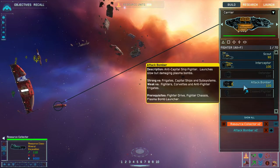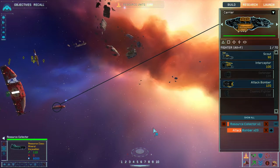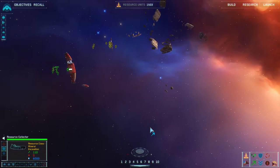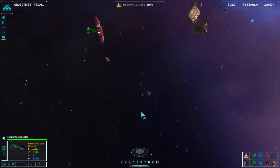We have Interceptors and Attack Bombers available now. I like to build 20 Interceptors on the mothership, then hit B again and build 20 Attack Bombers on the carrier to get 40 total ships. It doesn't really matter which ship you build what at, as long as you're building 20 of each out of both ships.